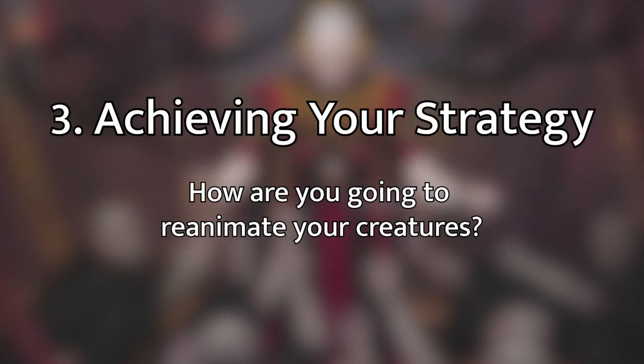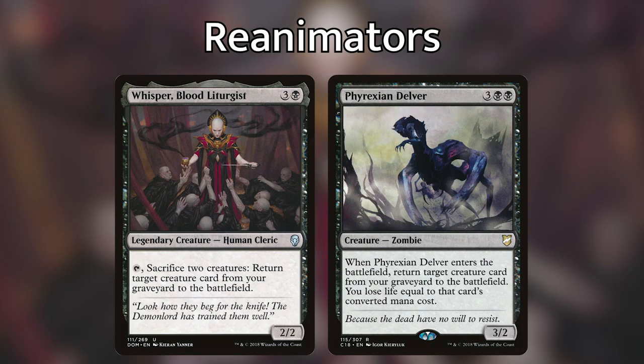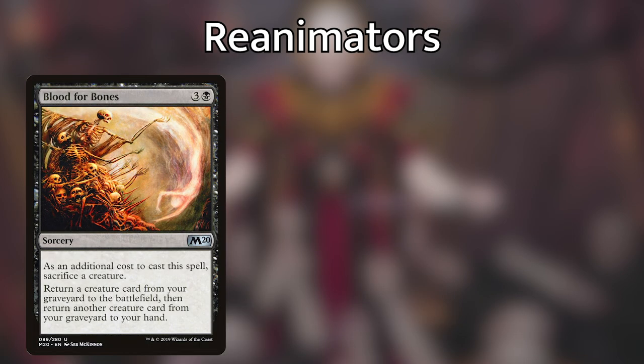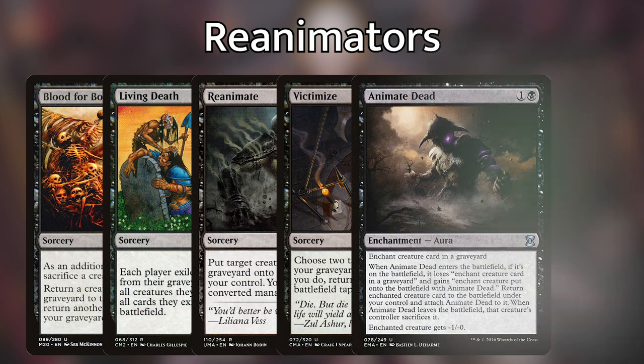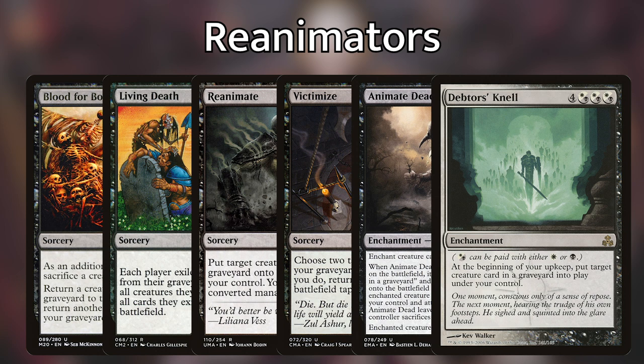For step three, how are we going to reanimate and what are we going to reanimate? Two creatures in this deck that count as reanimation spells are Whisper, Blood Liturgist and Phyrexian Delver. Spell-based reanimation includes Blood for Bones, Living Death, Reanimate, Victimize, Animate Dead, and Debtor's Knell.